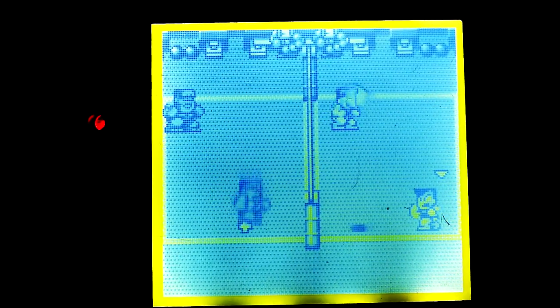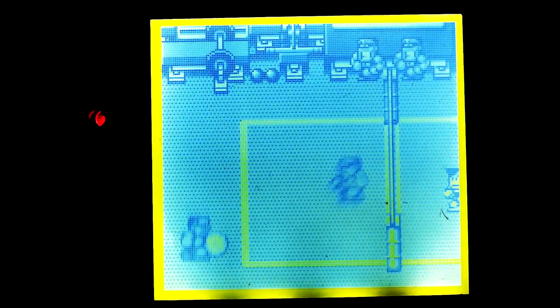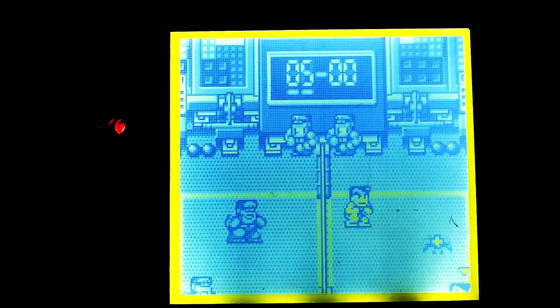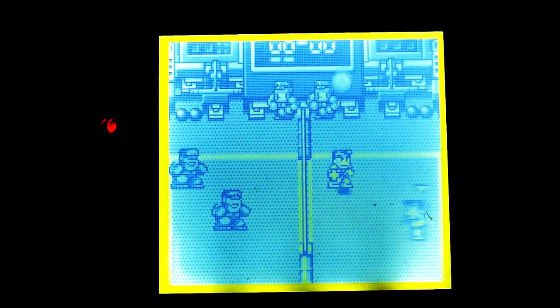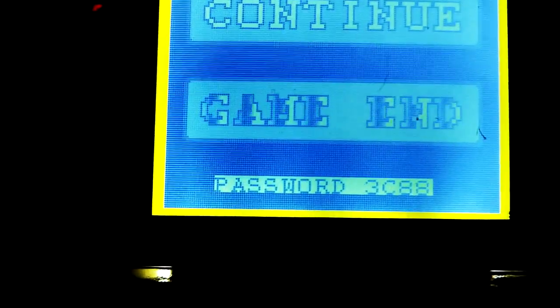Hit the ball! We finally got the ball over — let's see if we can actually score one point, at least one point. Oh my god, where the hell did my guy go? What, he took a piss break? Hit the ball! It's kind of what you'd expect for a volleyball game, but it's definitely not easy, especially since you can hit so hard that you can knock the other player out just about. These guys right here destroyed me. And we can continue or we can end the game. There's also a password right there — look at that.